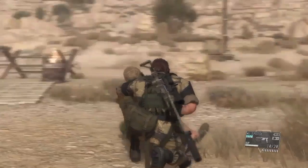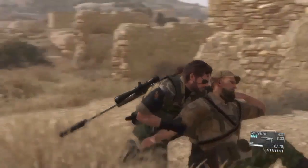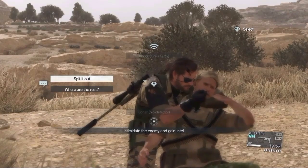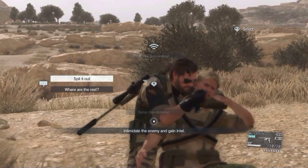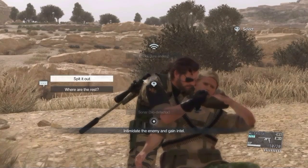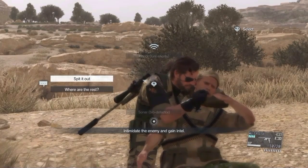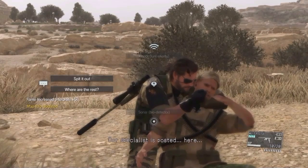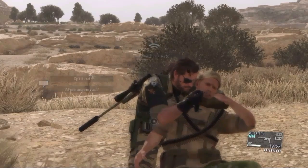Now let's look at interrogation. By pressing and holding the L1 or LB button we open a dialogue menu. From here we can question the enemy. We can ask him to spit it out or where are the rest. Spit it out will reveal the location of something useful in the area and where are the rest will reveal some nearby enemies on the map. Generally they only answer one question so try to mix it up.